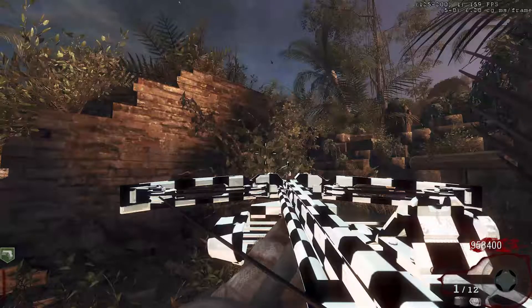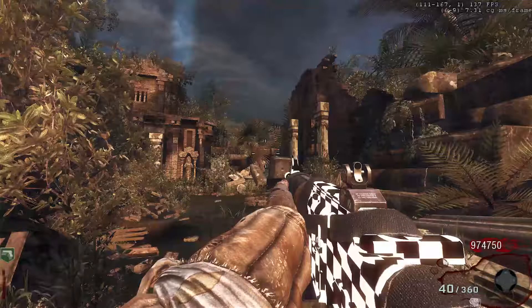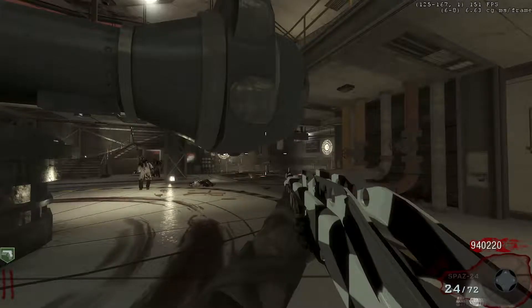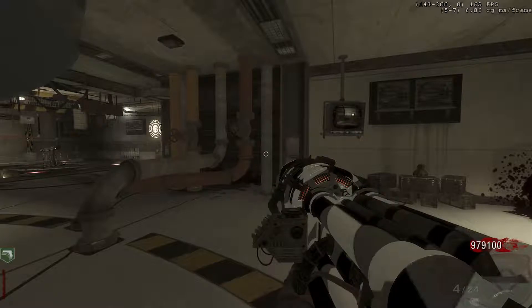Camo number 2 is Checkerboard Camo. It has some very small black and white squares in a form of a checkerboard. Camo number 3 kind of falls in line with the checkerboard also — it is called Cubes. It's several geometric cubes kind of transposed on your gun. It looks kind of cool on some things.